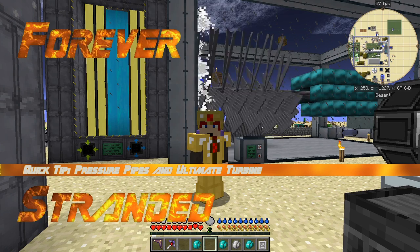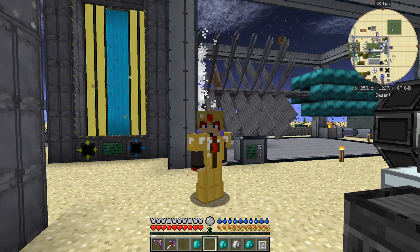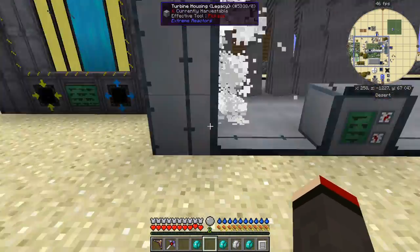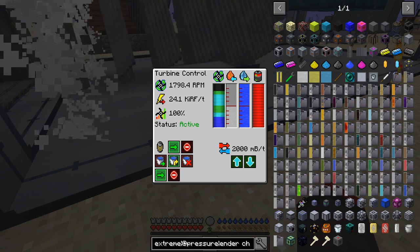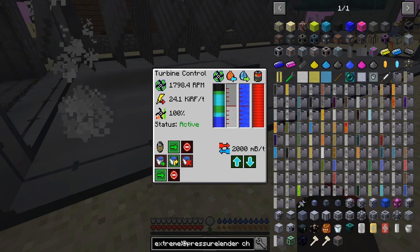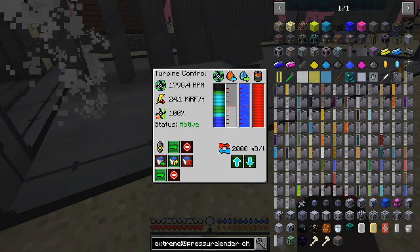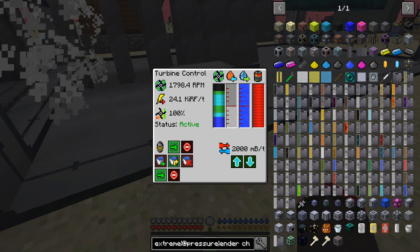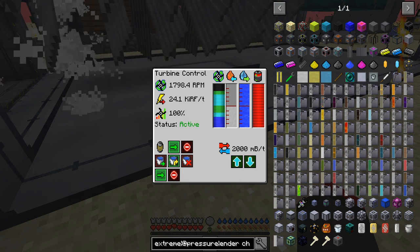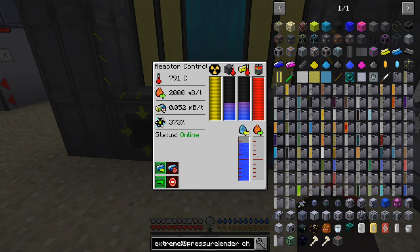Hello everybody and welcome once again to Forever Stranded. In this quick tip we're going to have a look at this turbine behind me, which is generating a reasonably large amount of power — 24,100 RF per tick. The turbine is rotating just below 1800 RPM, steamers are full, and it's receiving 2,000 millibuckets per tick of water, which I believe is the maximum you can get from a reactor.